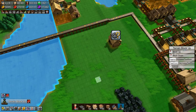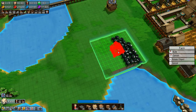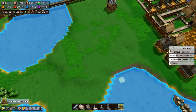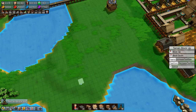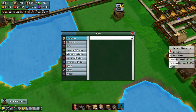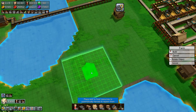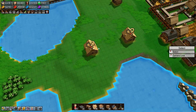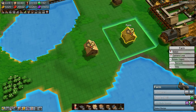First we need two farms. We'll stick a farm down here — let's remove this iron ore deposit, we don't need it here. There's also a bit of terrain that needs leveling. We'll build one farm here and another farm here. This farm will be berries and this farm will be sugar.